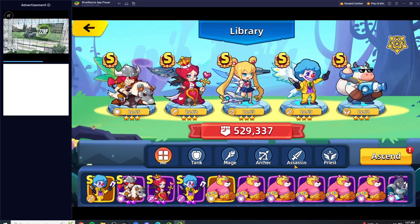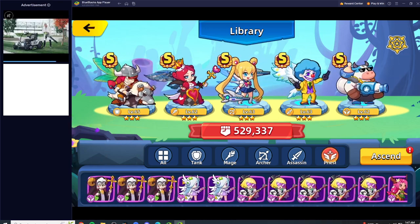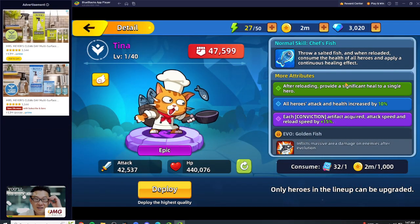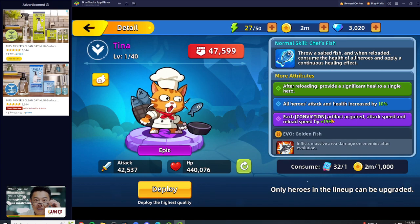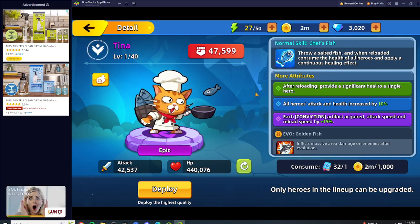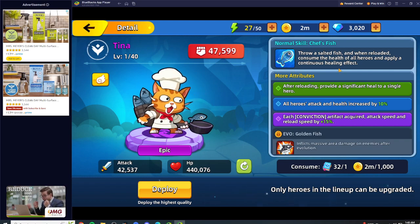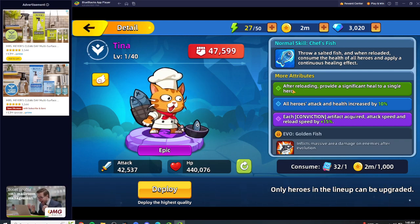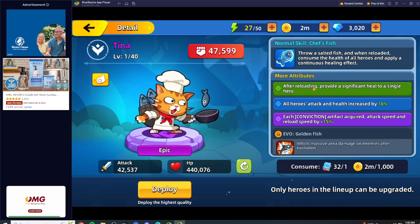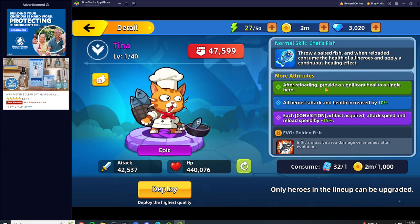I honestly think it's a tie between either Ava or Tina. The only thing with Tina is I've never really figured out what gives you conviction — it says 'each conviction artifact acquired' — I looked through all the artifacts and didn't see any of them give you conviction. But outside of that, Tina is still a very good damage dealer because she provides a significant amount of healing to a single hero.